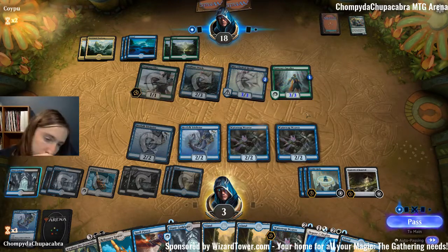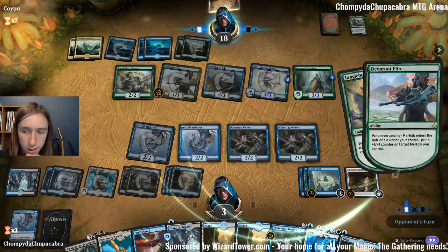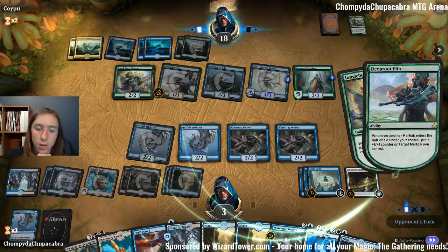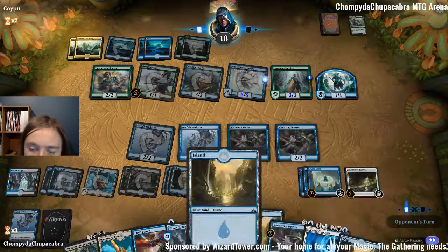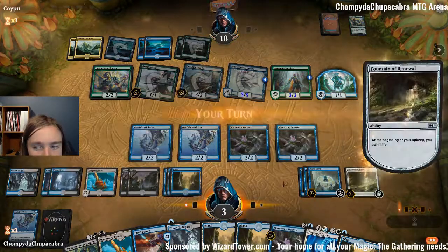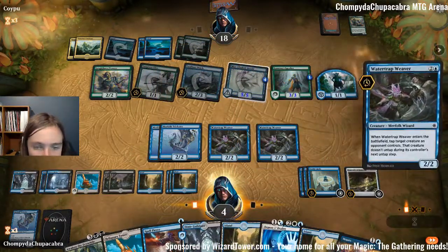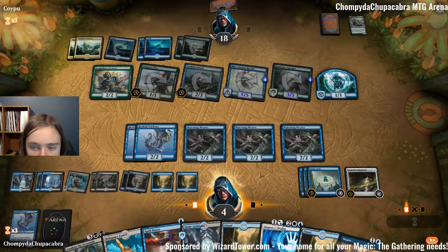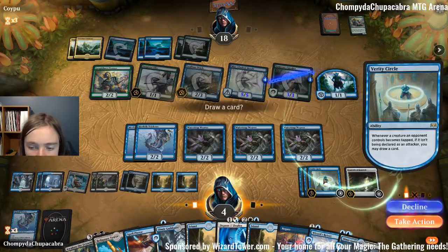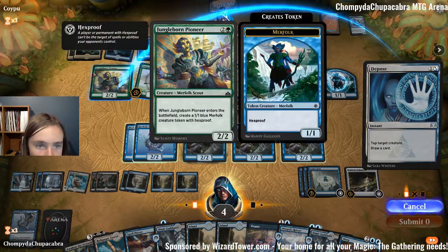Sweet — land, tap that down, tap that down. 22 cards in our library, so this is the point where we start to consider winning, because winning is useful. Tap that. I'm fine. We can play Frost Lynx because we made the dumb mistake of not tapping down the Mistcaller — like an idiot. We can't have that attacking us out of nowhere for lethal.